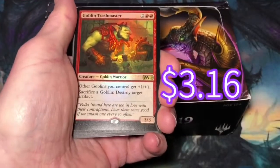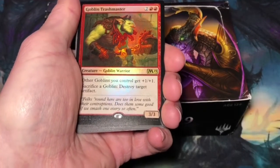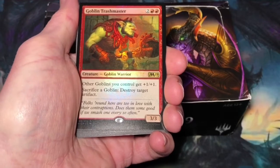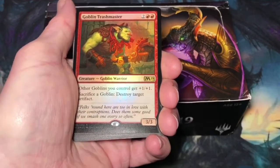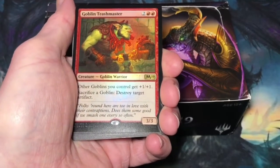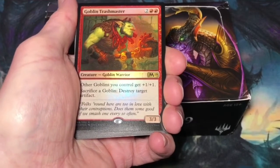And our foil rare is a Goblin Trashmaster. 4 mana, 2 generic, 2 red. Goblin Warrior at 3/3. Other Goblins you control get plus 1, plus 1. Sacrifice a Goblin: destroy target artifact. It seems to be a little curve-heavy for a typical Goblins deck, but if you're going a little bit mid-range with Goblins, it's a pretty good card to buff all your Goblins.